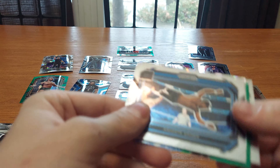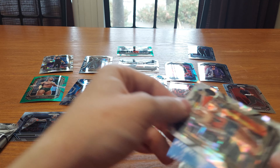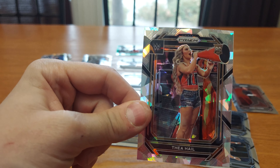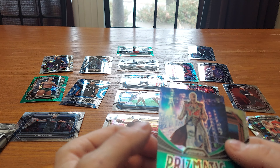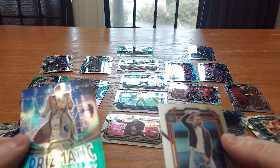We got Anthony Henry, Ashante Adonis, an ice prism of the Thea Hale rookie card — nice one. We got a Prismatic Entrances prism pulsar of the American Nightmare Cody Rhodes and Johnny Gargano.